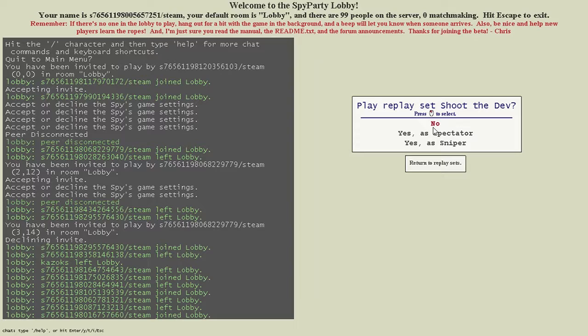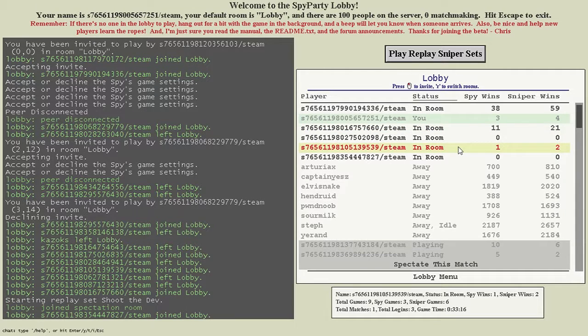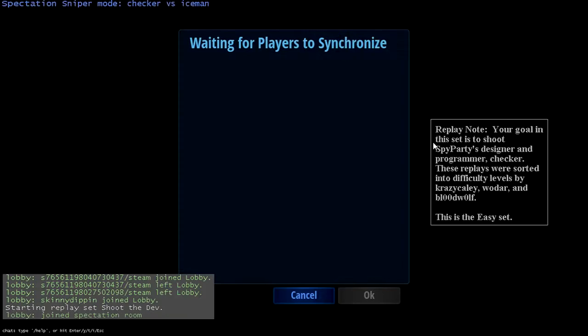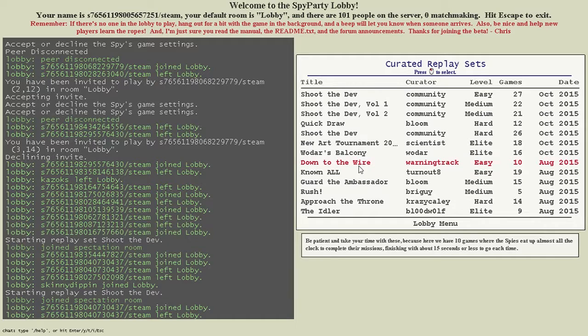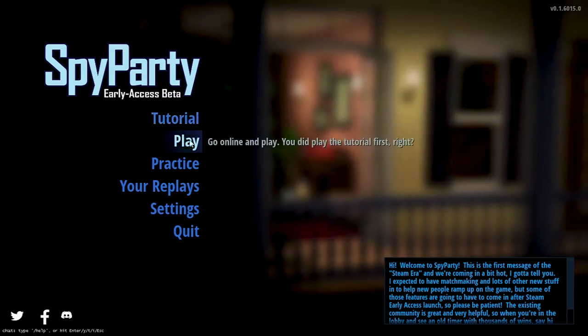Play replay set, Shoot the Dev. Yes, as a sniper. Um, is it working? Not sure if that set it up. Replay sniper set here as sniper. It's not doing that. Anyway, maybe another one here. We have Down to the Wire - be patient and take your time with these, because here we have 10 games where the spies eat up almost all the clock to complete their mission, finishing with about 15 seconds or less to go. We weren't getting that to work, so I'm just going to try a different area.